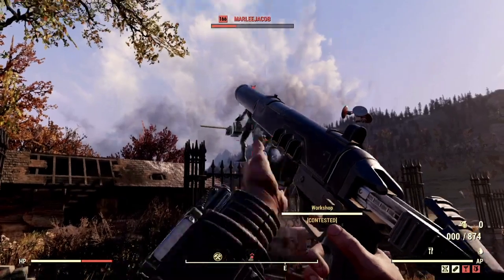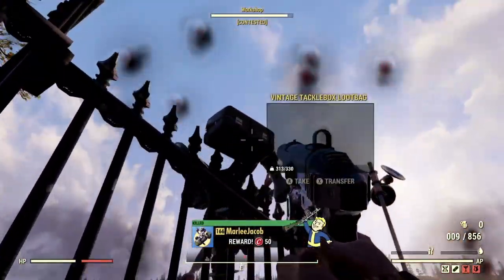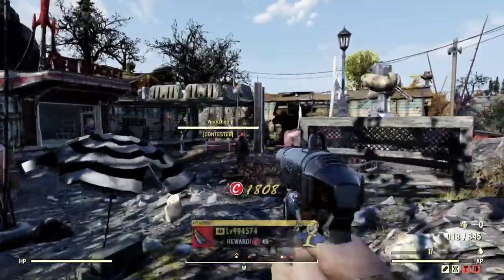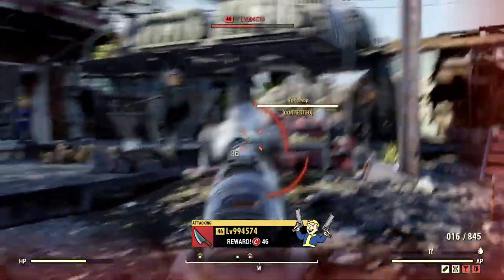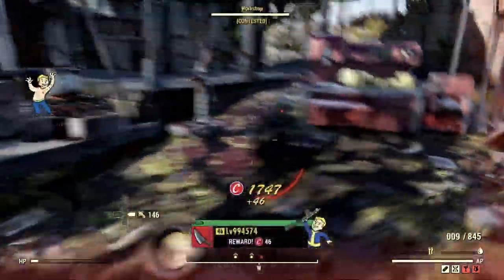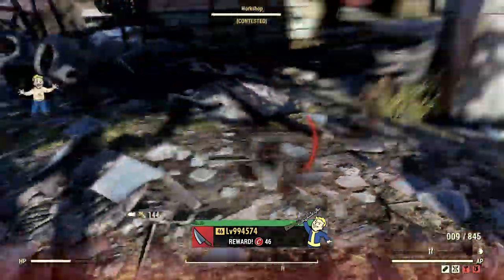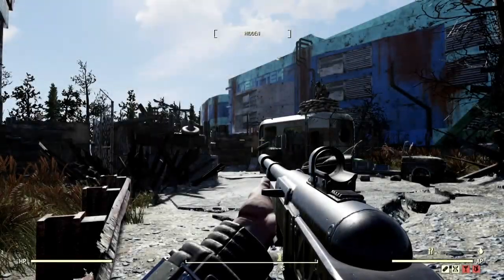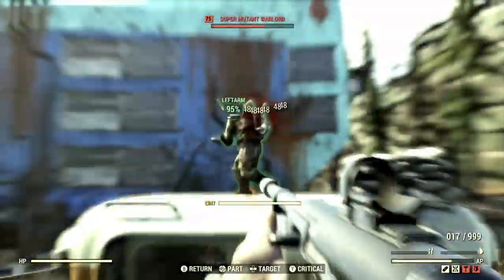The first PvP target for the Cryo Crusader is Marley Jacob — as you can tell it eats right through even higher levels. And my last victim with this gun is a level 99,457 player — yes indeed, they have a ton of turrets doing their job.